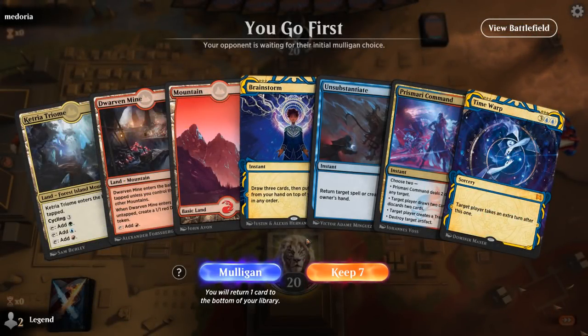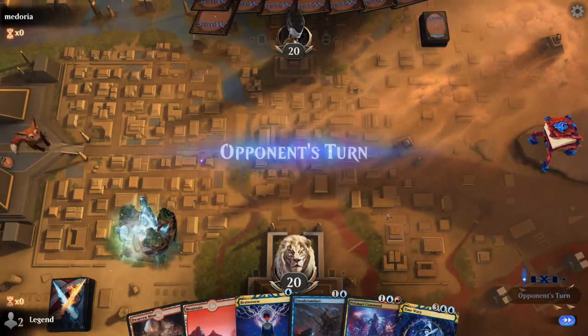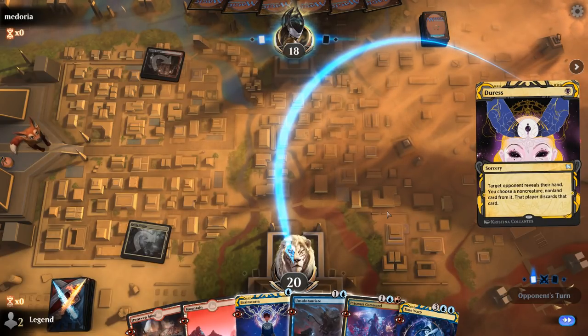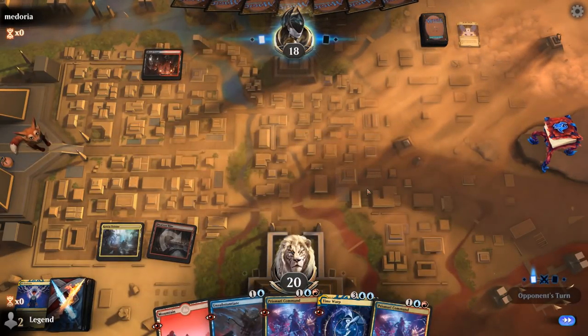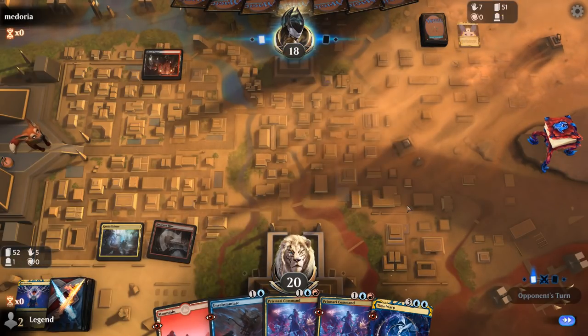Game 1, we're on the play. Our hand is missing Transmogrify or Creativity, but we have card selection with Brainstorm and Prismari Command — keepable. I don't want to Brainstorm right away; the opponent takes Brainstorm with discard anyway. I'll play Dwarven Mine tapped so we're guaranteed Prismari Command on three. Unsubstantiate isn't great against one-mana discard spells. Opponent is on red-black control.